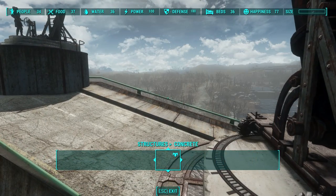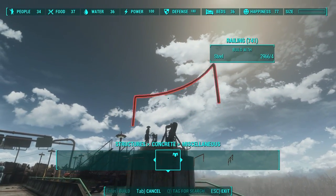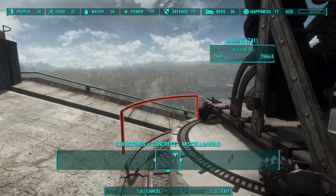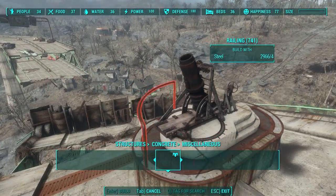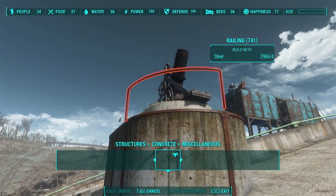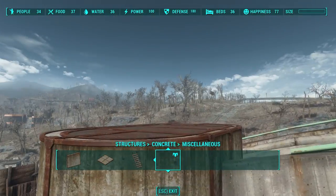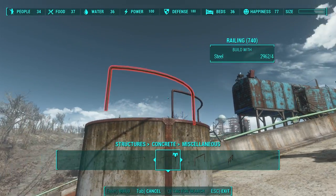Now let's put the railing on. Let's go back to the concrete structures, go all the way to miscellaneous. It comes with this wonderful curved railing which works perfectly and snaps like a dream. Now it's snapping like a dream.